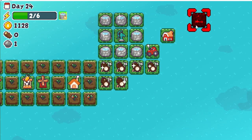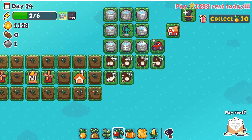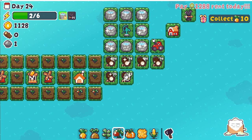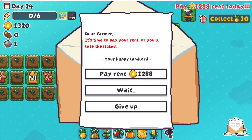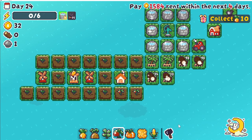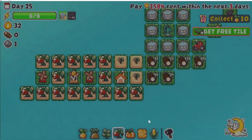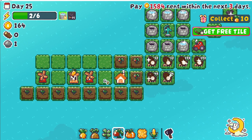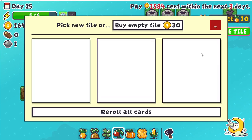Weather station — there we go. Pay rent, we're getting close each time. We're good to go. I'm gonna try and not sell the coconuts until they're maxed out. I don't need the pump. I don't really need the tree either — well, the tree would... yeah, we can take the tree.